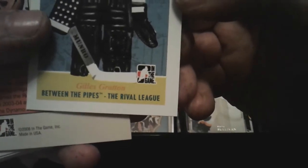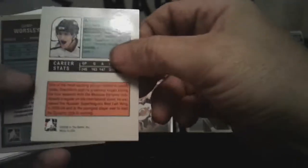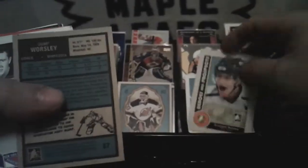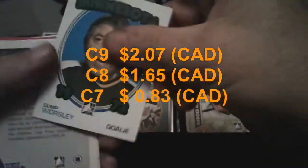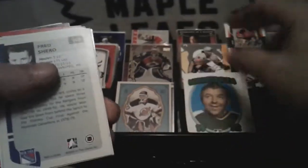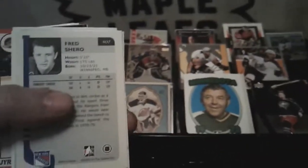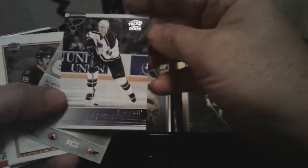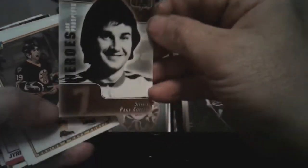There's Ovi again — just got him in the last pack. Gump Worsley. Fred Shero — Rangers? 2005 Pacific. Heroes and Prospects — Paul Coffey. That's cool. Garbage, garbage, garbage. Upper Deck Score. Donruss — Kevin Brown. Probably not worth anything because it looks like it's from the 90s. Upper Deck — Eric Nesterenko. Heroes of the NHL.